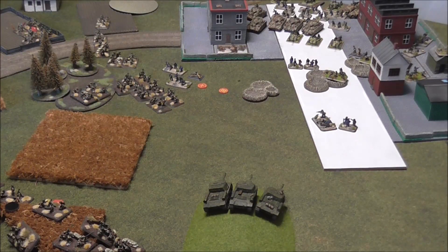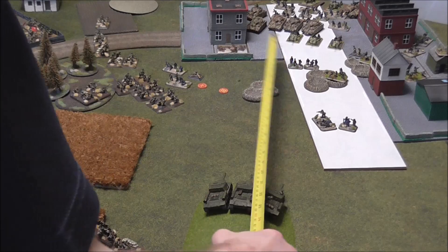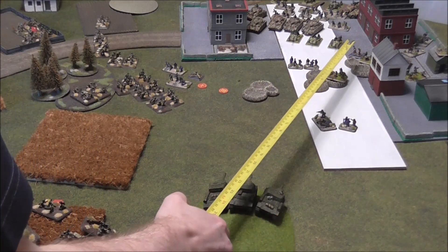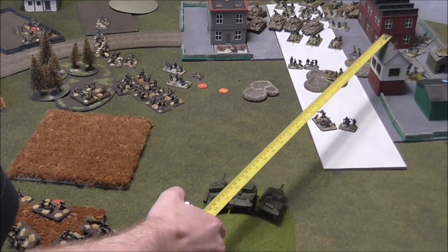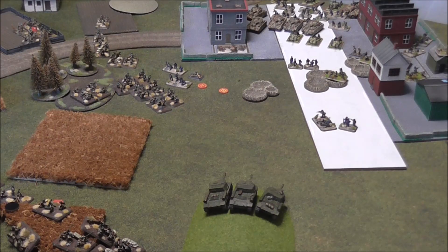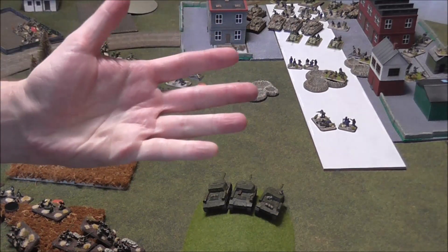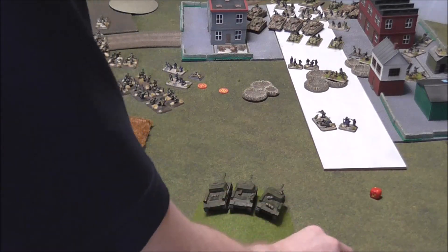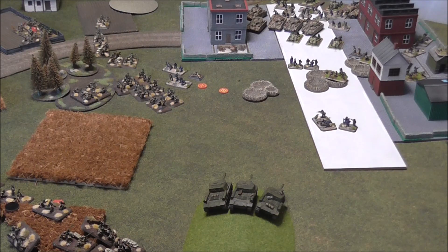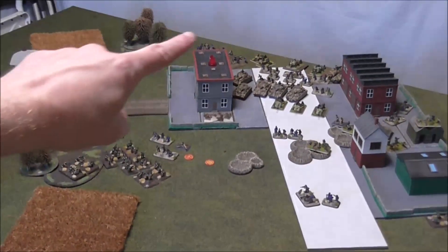These big brutes — the ISU-152s — are going to shoot something within 20 inches. I aim at the guys in there. I need sevens because: three base, concealed, gone-to-ground, long range, and rate-of-fire weapon on the move. One potential hit and it misses, so nothing there. The ISU-122s are going for that artillery park over there. Already ranged in. Heavy mortars: four bases, three are hit. Two of them fail — I got a five and a two, that's enough to kill one — just one base because they're three-up. Then the infantry guns are both hit, fail their saves: one firepower three, one firepower five. Sadly both of them are gone.